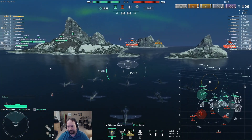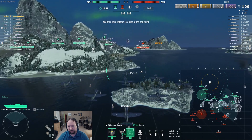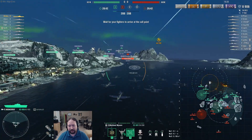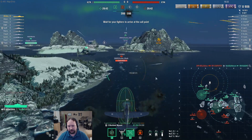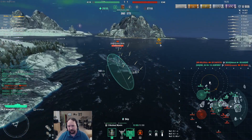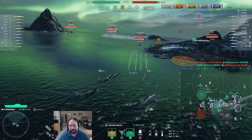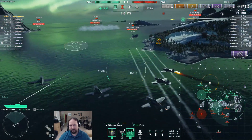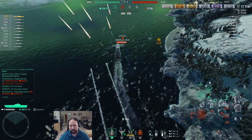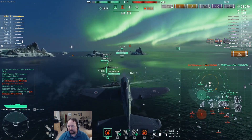We might be able to bomb the Des Moines. Dropping to give some spotting, as well as prevent the DDs from doing silly DD stuff. We're just going to bomb the Des Moines because everything else is really grouped up — all clumped together. I'm going to use the slingshot timing to come over and turn so we can start getting ready for the follow-up strike. I probably needed to skip the animation a little earlier so we could have started the attack run sooner.